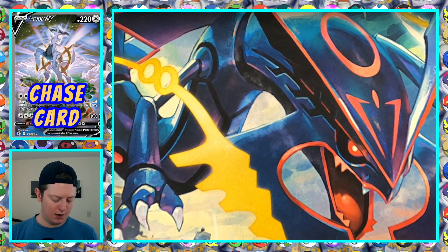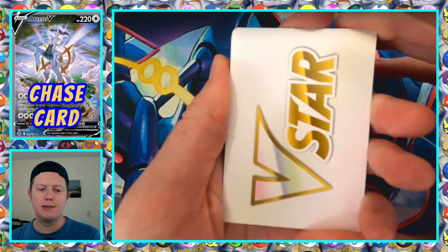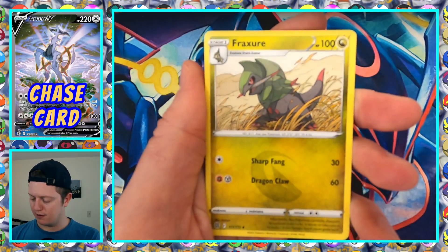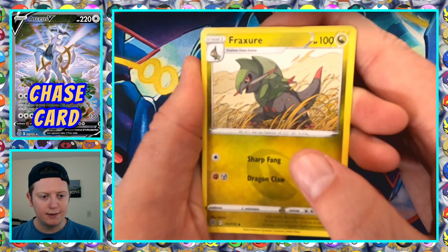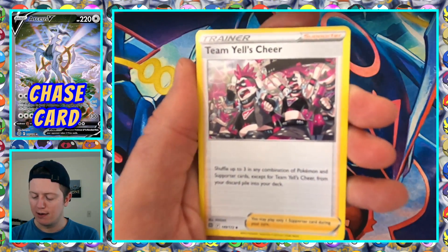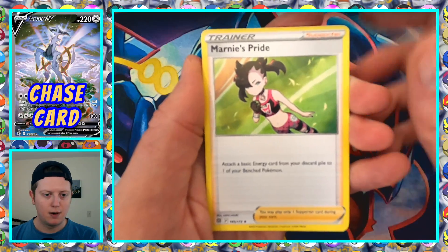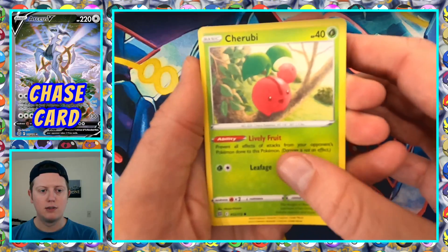We got a V-Star fracture. I like just the environment it's in — tall grass, looks like a samurai film. Team Yell's Cheer, Marnie's Pride — a cool trainer card to get. Cherubi, Sawk, Corphish, Gallet, Chimecho.